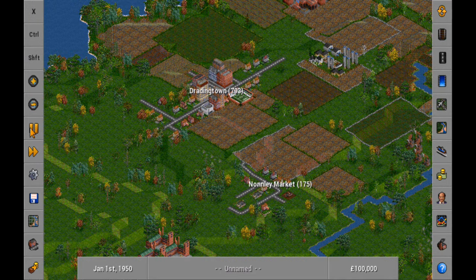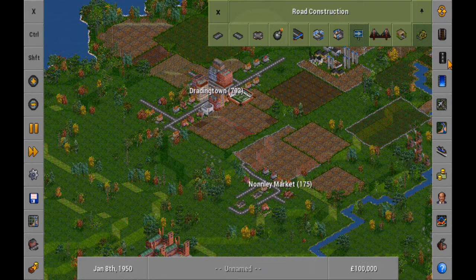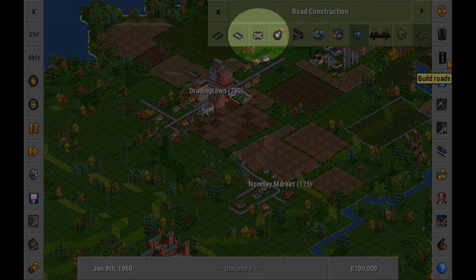This will show you how to build a bus service between two towns. First of all, select the road menu, then the road builder tool.